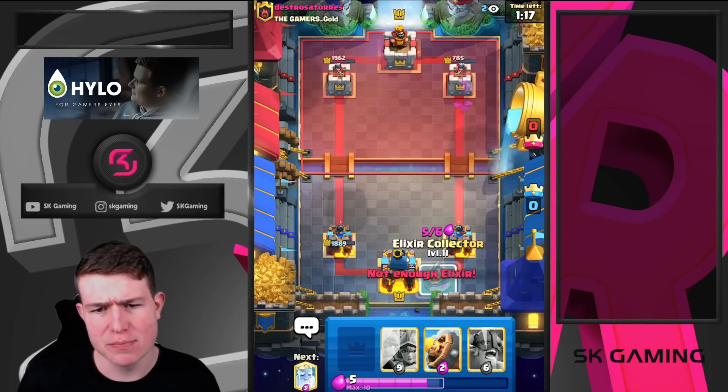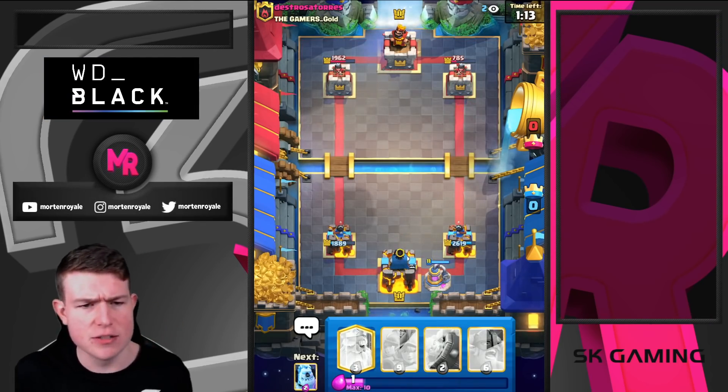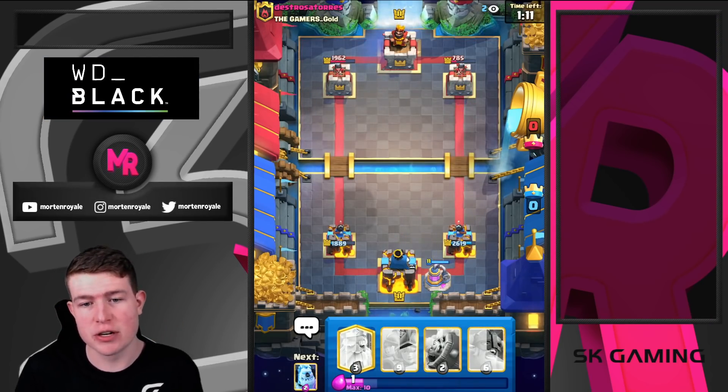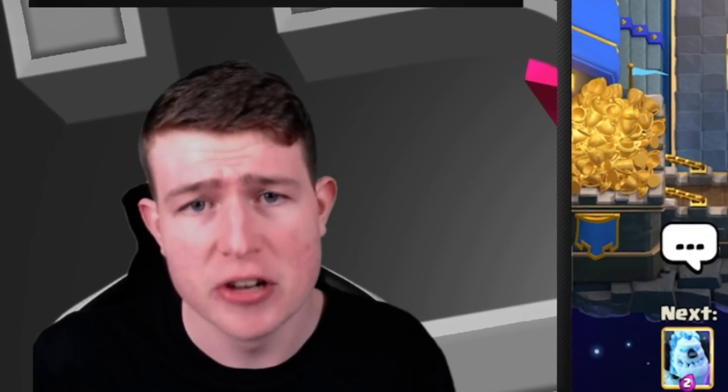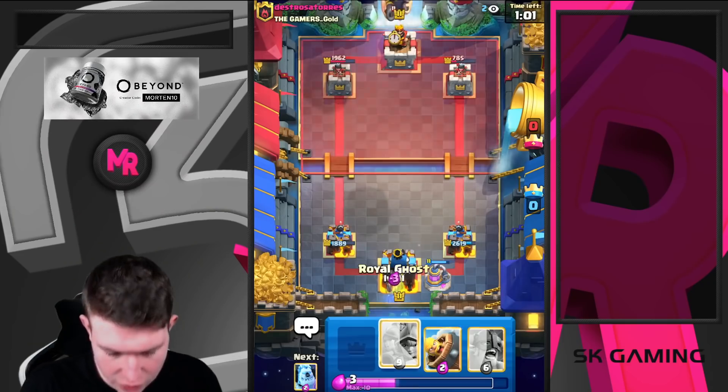This is what you want to do — get the elixir advantage and then punish the opponent. We are looking absolutely strong. Bandit connects, so I might just pump at six because he doesn't have enough elixir for lightning. This is the situation when you want to pump early if you have the elixir advantage, otherwise you don't really want to do it — because if you pump at six and your opponent plays hog rider, you're in trouble.